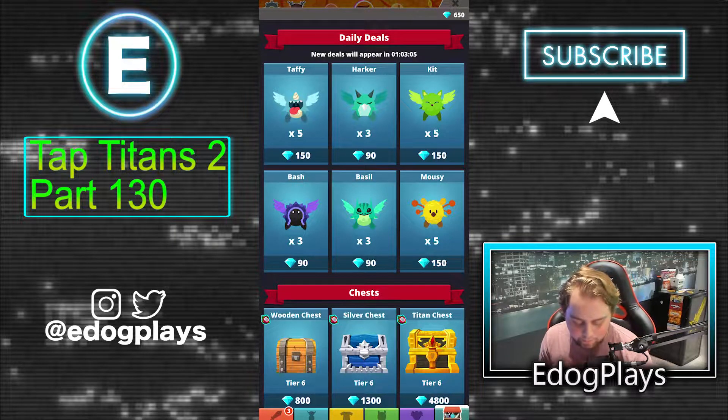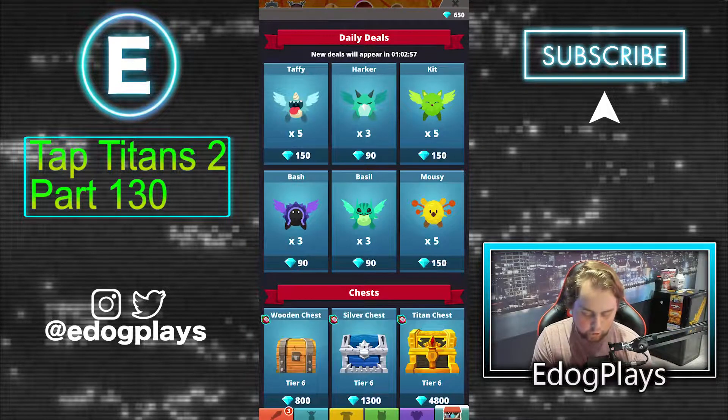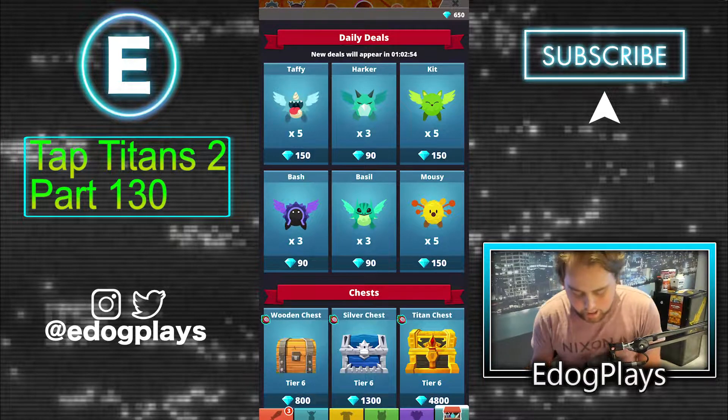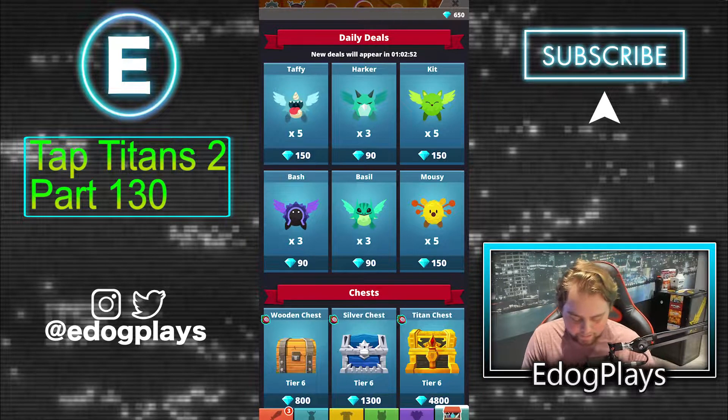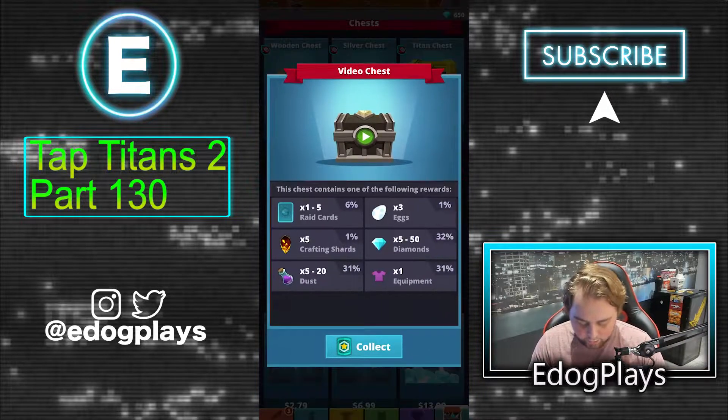I'm going to save my diamonds, but this would be an awesome shop. I'd definitely pick up Taffy, Kit for sure, ground here damage wouldn't be bad, non-boss damage I'd pick up for sure, Harker and Mouse are really the only two, and Bash — I'd definitely pick up Taffy, Basil, and Kit no problem. The other three I'd have to consider.